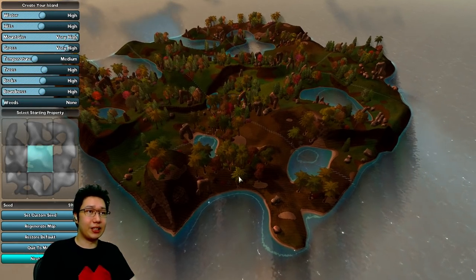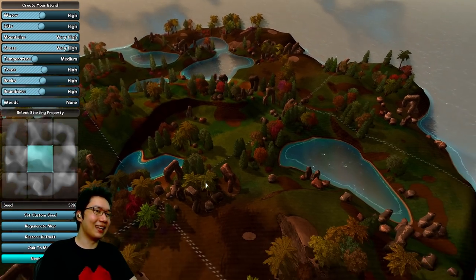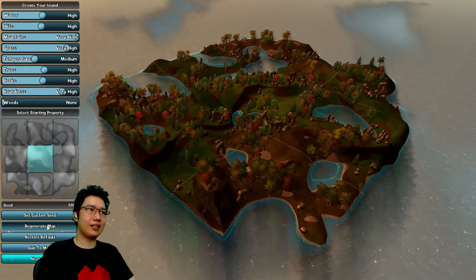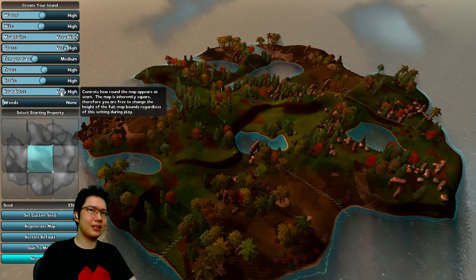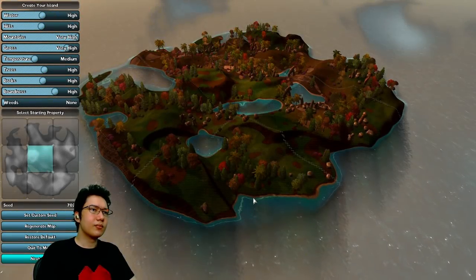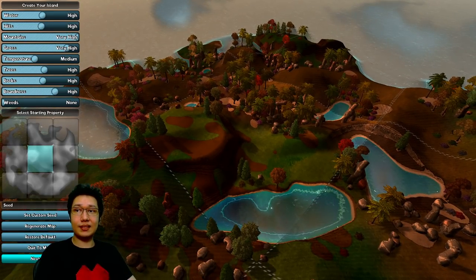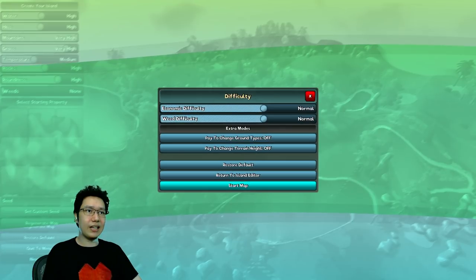The music is pretty cool so far. I hope this doesn't get copyright claimed on YouTube — that happens with a lot of early access games. This looks really interesting and cool. Let's round it out a little bit more because it looks a bit square. Nice ridges, little lakes and ponds, plateaus — all of that. If you want this seed when the game starts, it is 7028. Let's go to the next step.